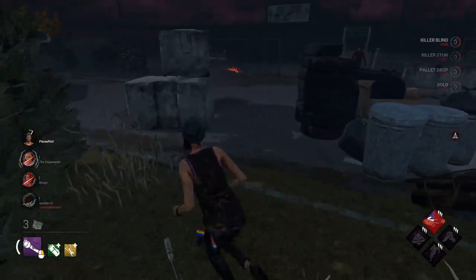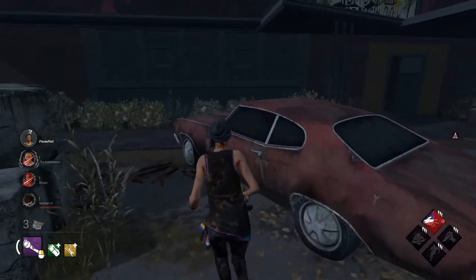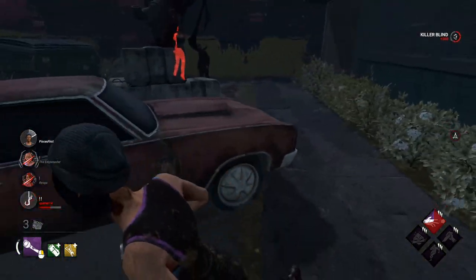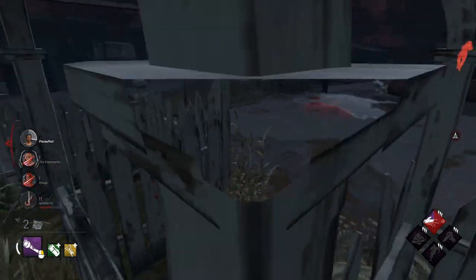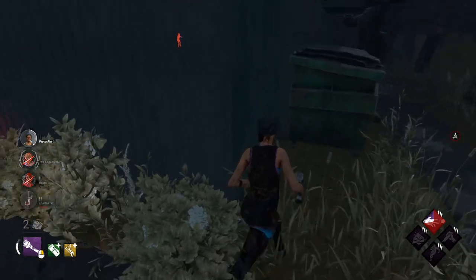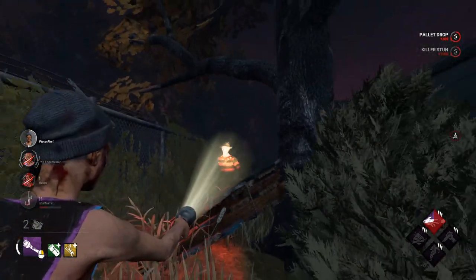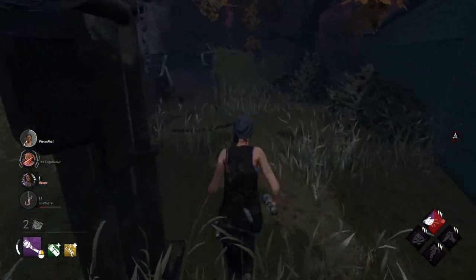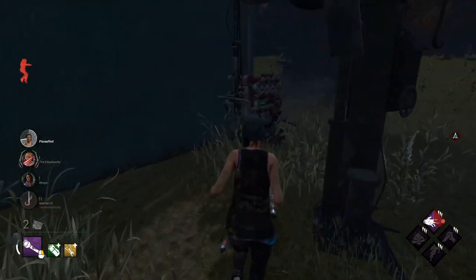I don't mind throwing this pallet down. I want to be very annoying when it comes to getting this flashlight save — not possible. He's running Tinkerer — important info. I'm going to blind him on hook so he can't really react. The idea of being an absolute pest and blinding him while he's hooking is so that maybe he gets a little emotionally charged and decides to tunnel me instead of patrolling generators with Ruin. Looks like that's what he's doing.